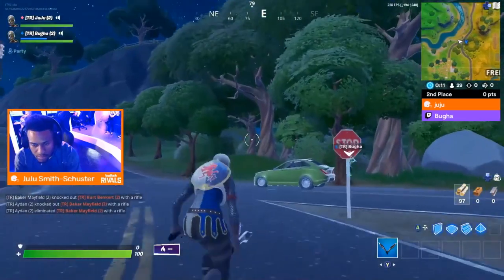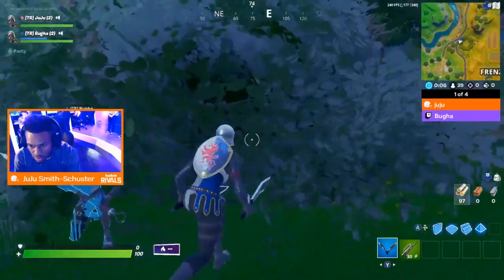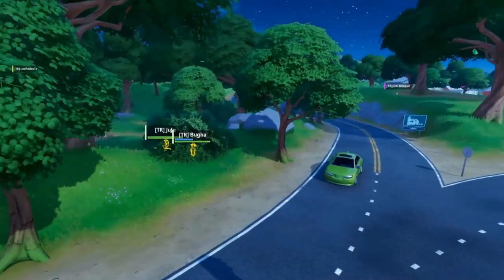Kurt — the most hyped NFL player going into this — is already down and out, but Aiden is backing him up. Baker Mayfield goes down. Aiden's going in to confirm that elimination, and I love this strategy right here from Booga — so experienced.